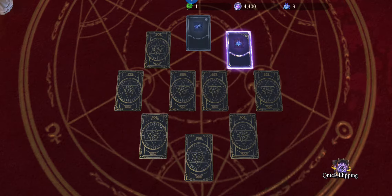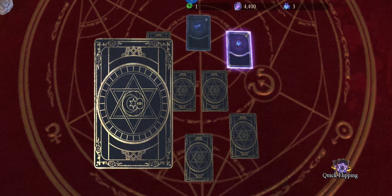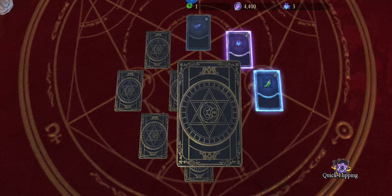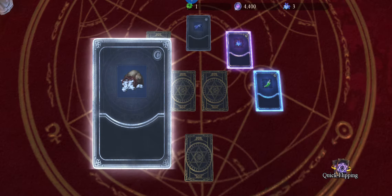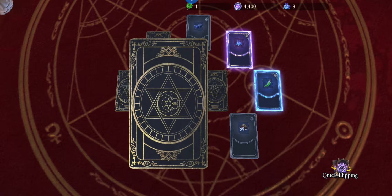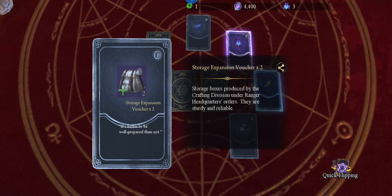Costume fragment - it's always useful. Another costume fragment - it's always useful. Bigger potion. Silver coin. Everything here is useful, just a matter of the degree in which it's useful.